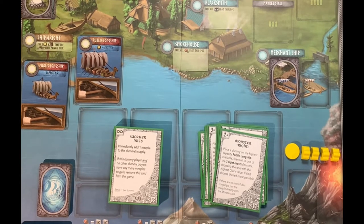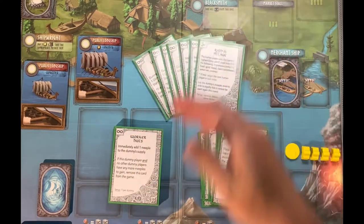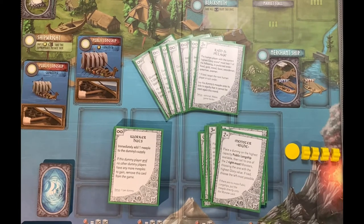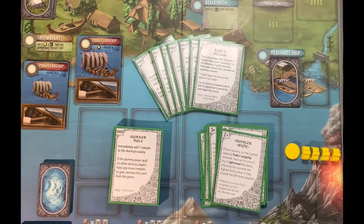He took a variant from another individual who created cards to have the AI go to specific locations and block you, but it was all just a beat-your-own-score mechanic. What he did was add rules for how the solo AI handles fighting the troll, draugr, and monsters — which is the main way to score glory in the game.